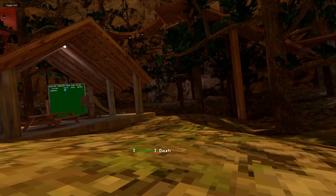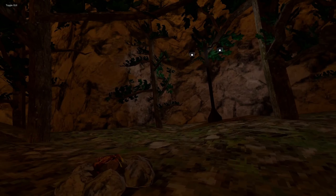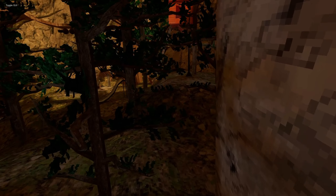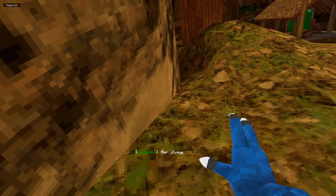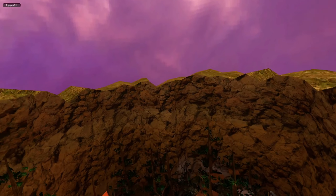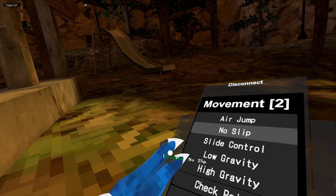Speed Boost: just a normal speed boost. And Competitive Boost: I think it's a speed boost but it's just a bit slower, so people won't realize it. Play Space: I'm not sure what it does, but it does dash you forward. We have Dash: if you press A you dash just a bit, so you can combine this with other movement and you'll probably go pretty far. We have Air Jump: basically a double jump but you can do it infinitely. We have No Slip: on slippery surfaces you don't slip.